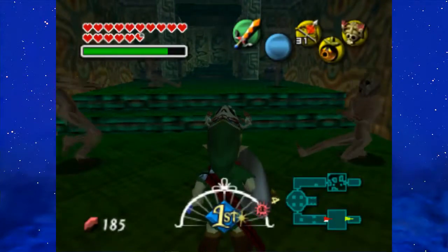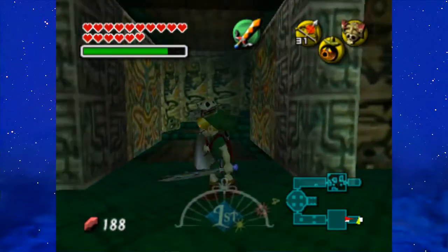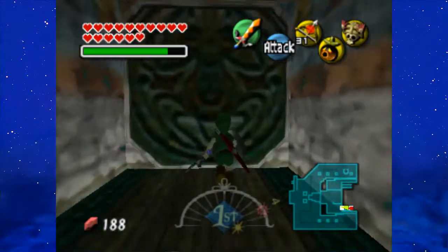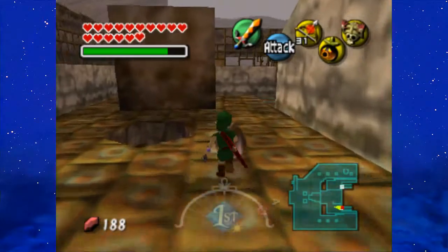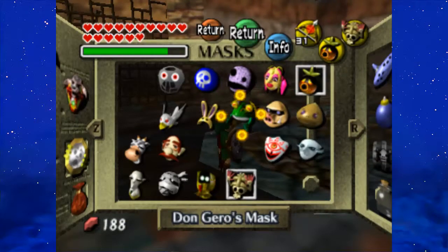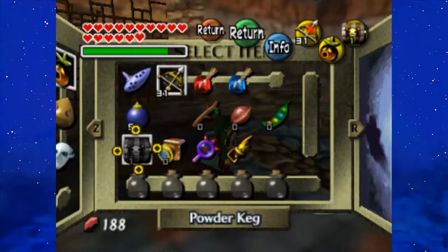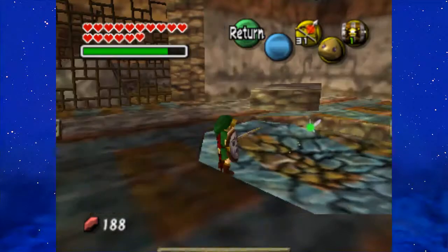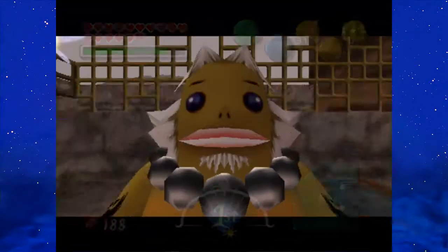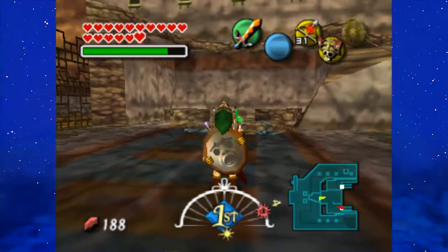Go ahead inside here. Avoid these Re-Deads. Just Rupees in the other jar. Take off the Ikana mask after you take care of those Re-Deads. You see that hole? Do not go down it — it was for the previous rooms. Take that powder keg, become a Goron, and set the powder keg there. Become Captain Keeta once again and just wait for that to explode.